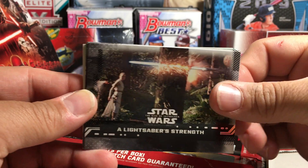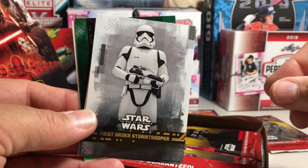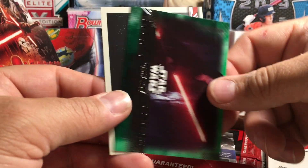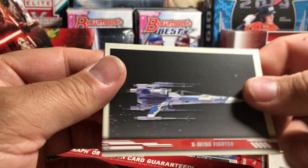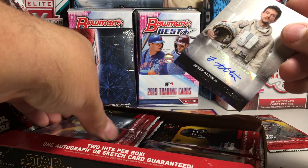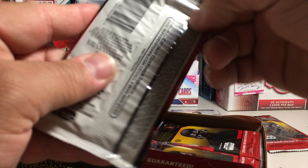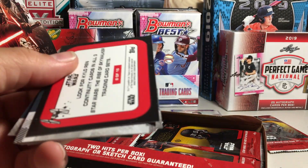Alright, this one we have Lightsaber Strength, Star Destroyer in the Storm, The Force of Agent Kloss, First Order Stormtrooper, Ninnum — oh, there's our auto. No surprises in this box, I guess. Dark Ray Green, and an A-Wing or X-Wing Fighter. And it is just a base auto of Joseph Alton as Vanek. I think I actually have this one already. Not a great box — because we got a duplicate auto. And a medallion.